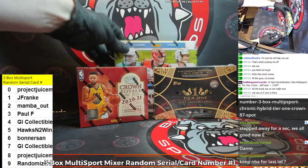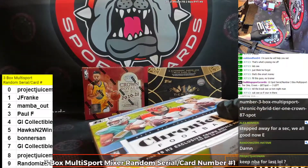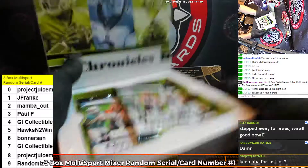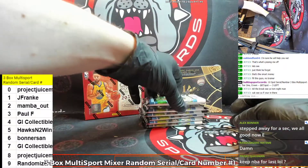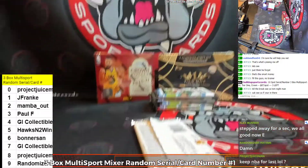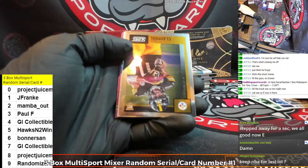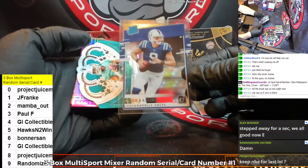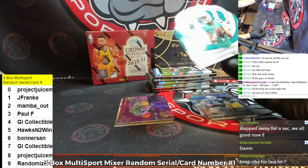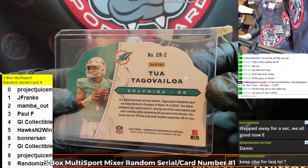I'm going to start with the Chronic — we've had some good luck with Chronic, let's start this breakout strong. Chronic Hybrid, good luck everybody. Going through the cards: Dick Butkus, Joe Namath, Chase Claypool, Jacob Eason, a nice Tua — a Tua Crown exclusive. That's going to the two spot, Mamba.